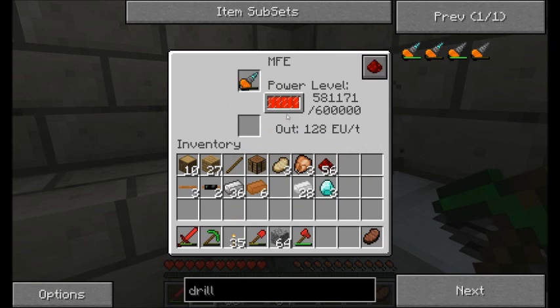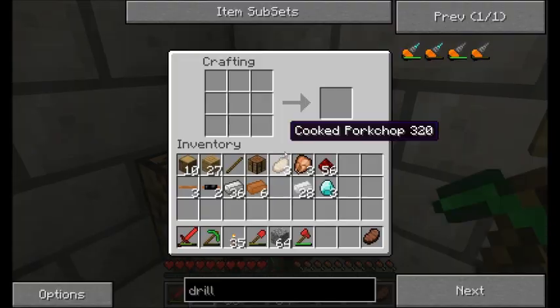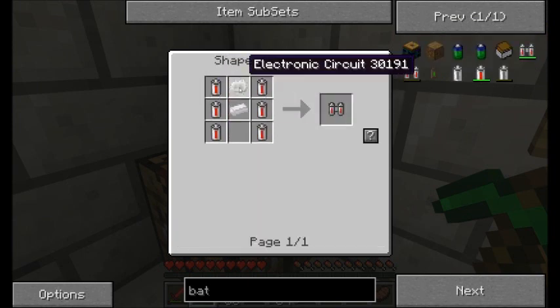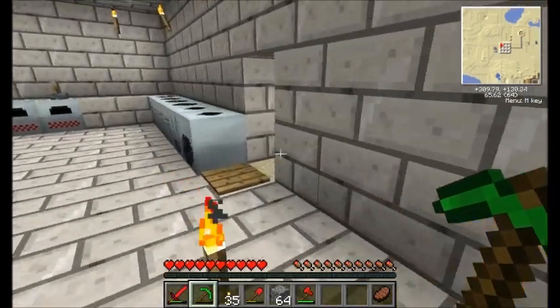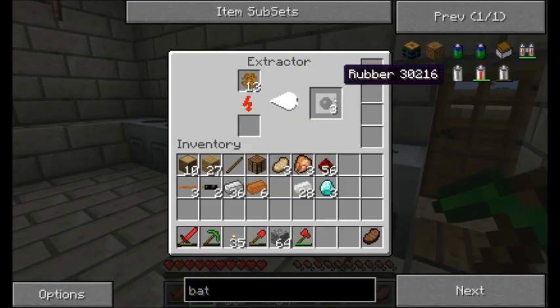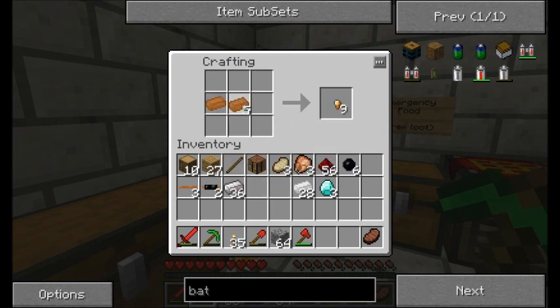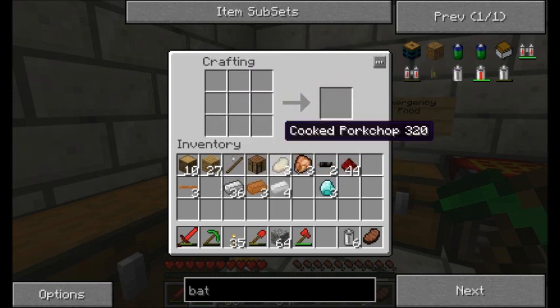Now I have a rechargeable drill — let's charge it up. I'm probably going to want a bat pack as well, so I'll need six rechargeable batteries. I'm impressed that you can actually pronounce the Thermionic Fabricator properly. I'm terrible at pronouncing things. I believe — and you can ask Sengir this — when the name was being tossed around, there was some discussion about how hard should we make it for Direwolf to say. I wouldn't put it past him.